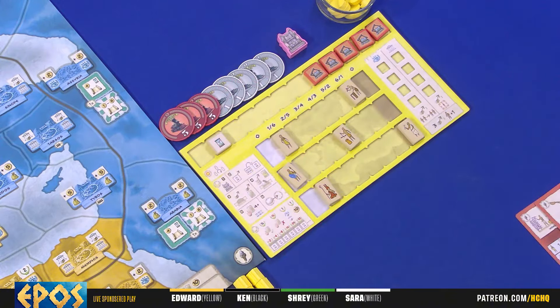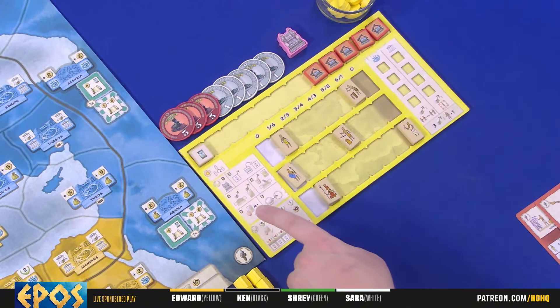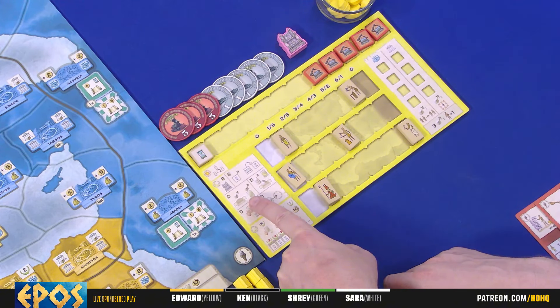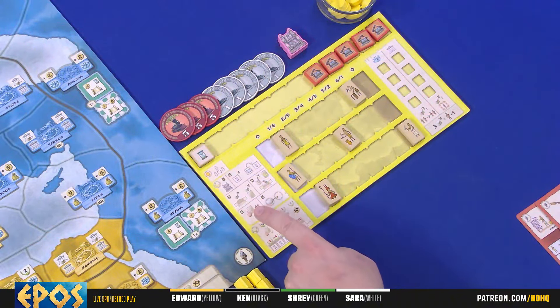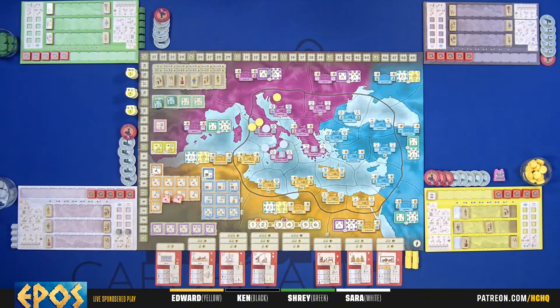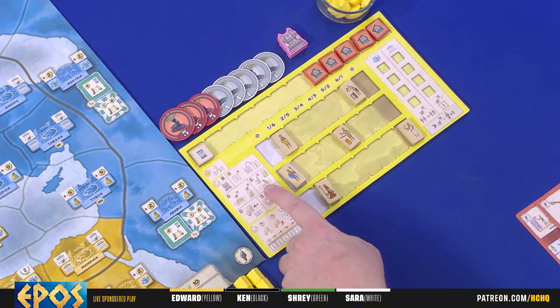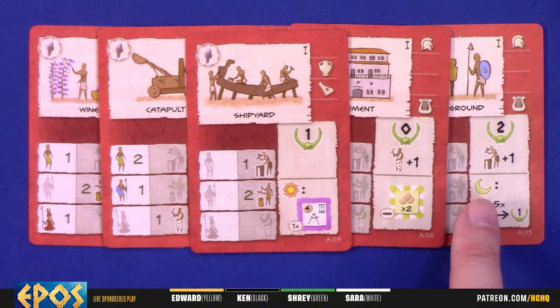If anybody took the first player marker they take it during the reform phase. Then all time markers are processed: doubles turn into singles and singles go away. The tiles go back out to their respective spots on the board. Then any markers on items come off. There are also locations out on the board that can be blocked off - we're using votes-for-women tokens to block them off for camera visibility.